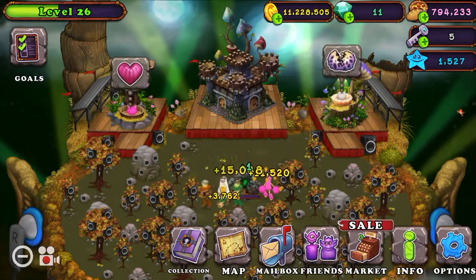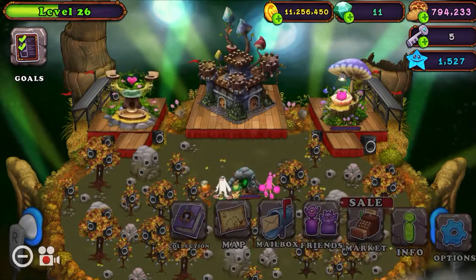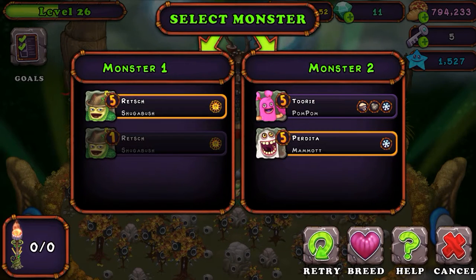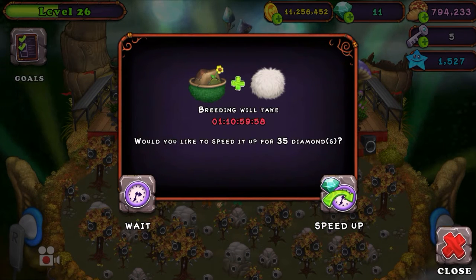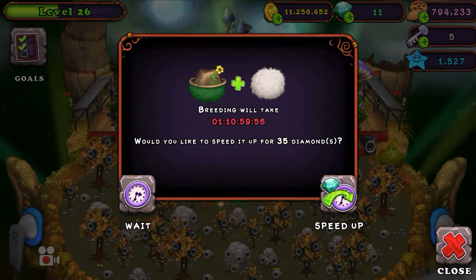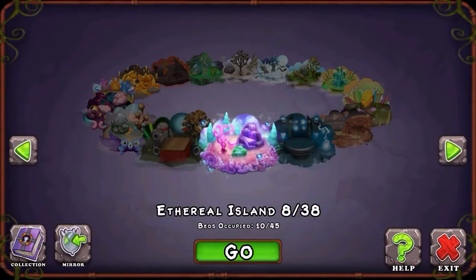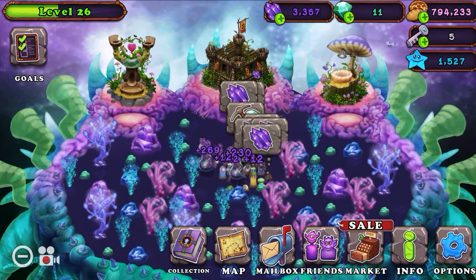Sugarbush Island — it's nice. Don't need Mammet, we already have those. Breed Sugarbush and Mammets. I think we just got another Sugarbush. Cool. F for your Mammets.